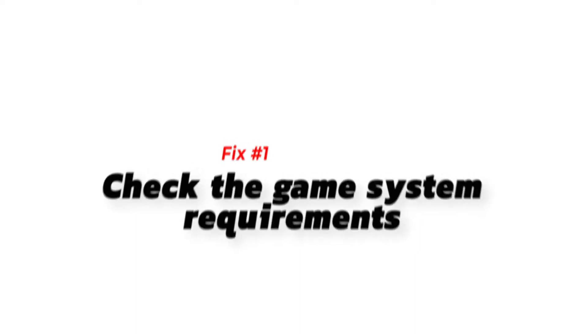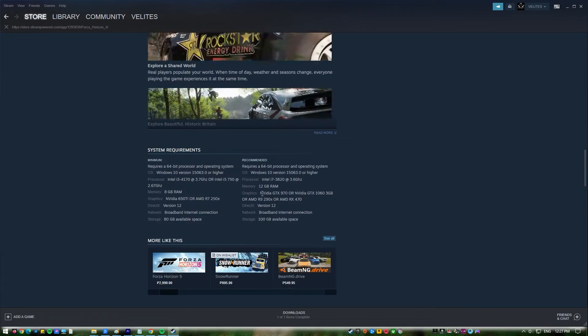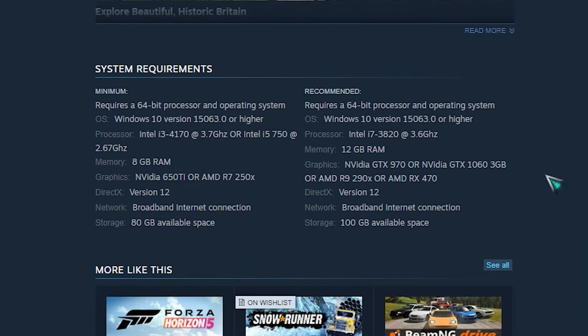System Requirements: This one's easy. All you have to do is check the Forza Horizon 4 system requirements. If your PC doesn't meet the minimum requirements, you won't be able to play this game better until you upgrade.